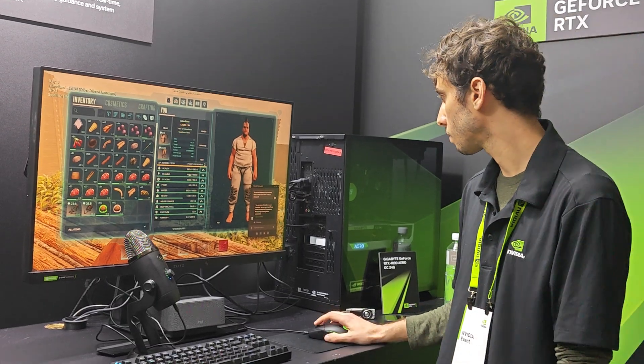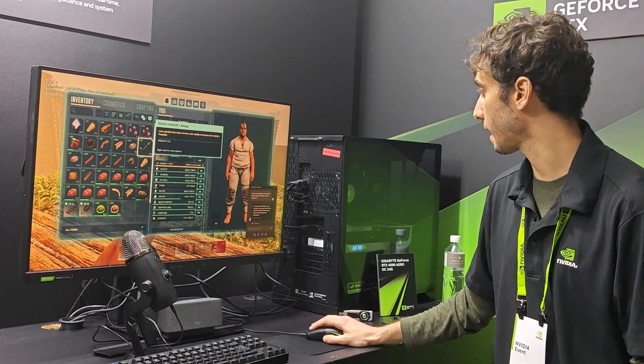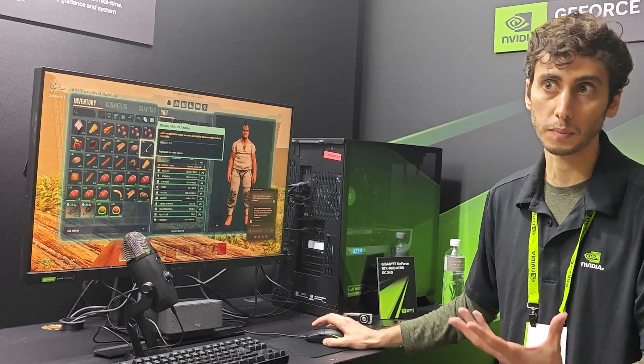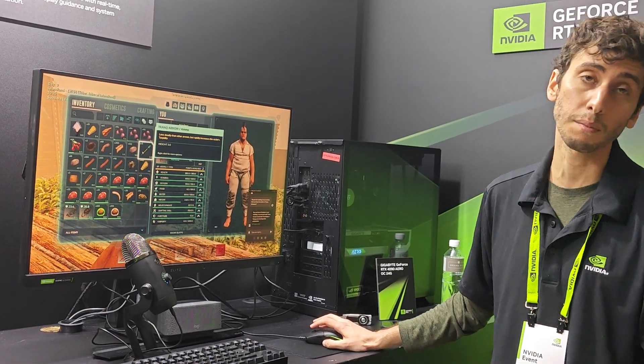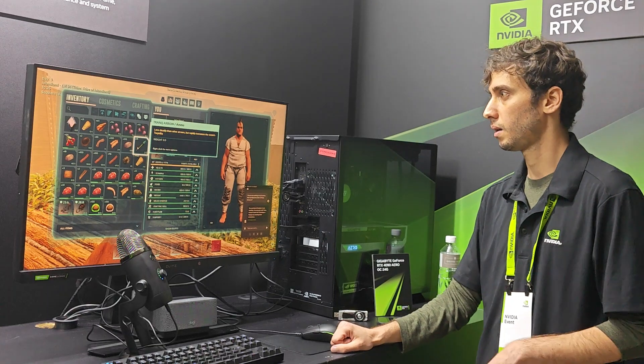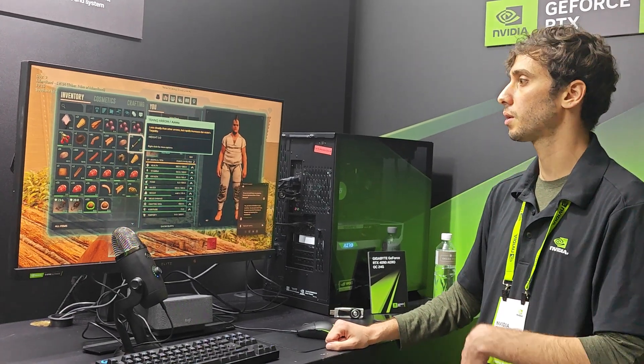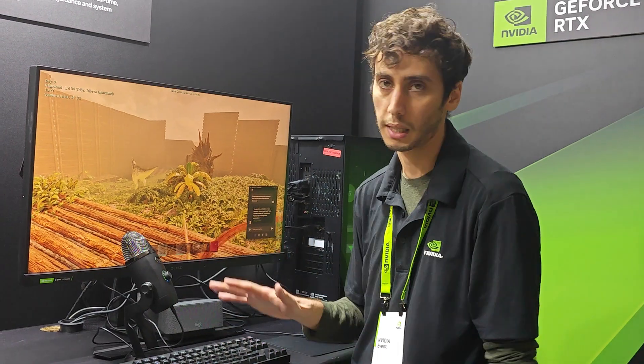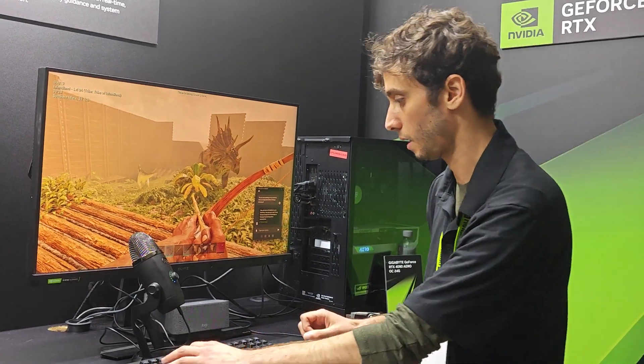There's a lot of useless stuff there, but some useful stuff too. It says I have a crossbow and tranq arrows — that's how you tame these animals. The game doesn't really tell you how to tame them, but you have to knock them unconscious, then feed them their favorite food and so on.